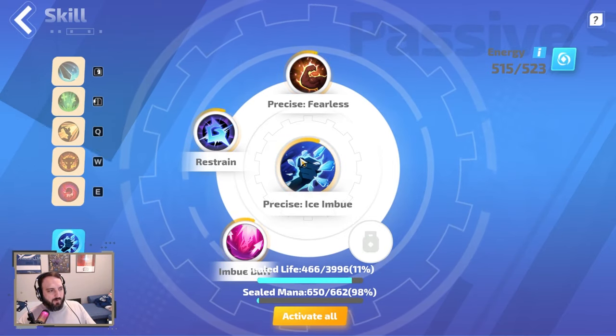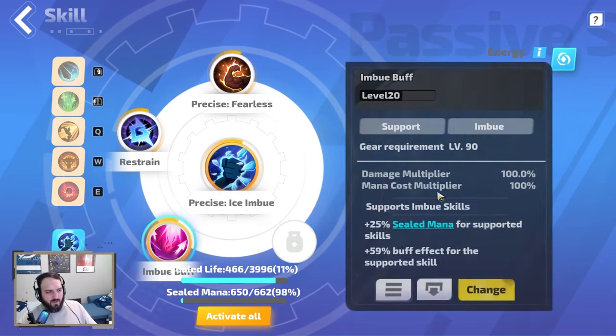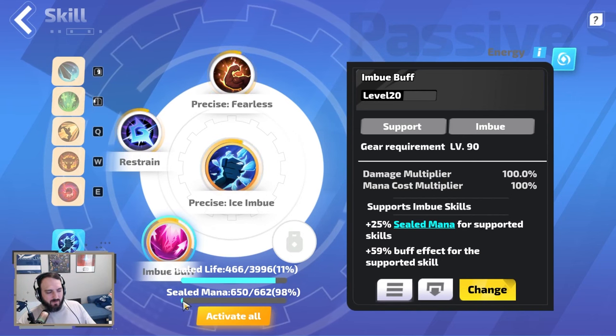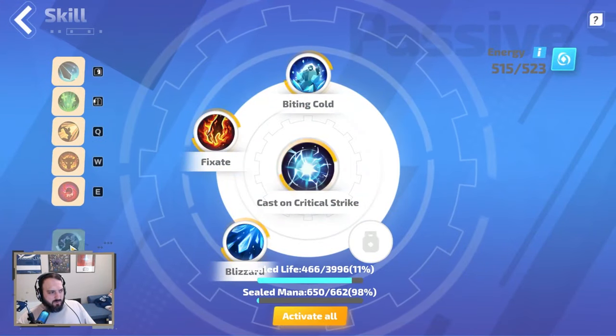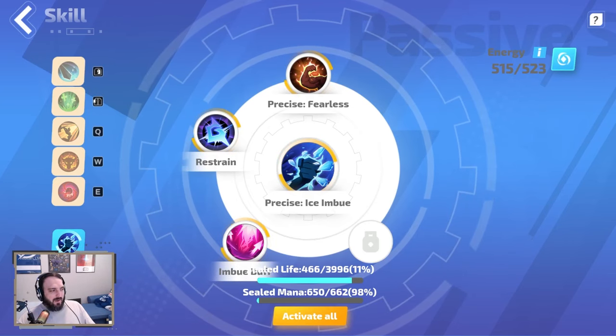Ice Imbue and Restrain are very important — you kind of need Restrain in the build. Without it, you can't run Imbued buffs. I only have 11 mana reserve left, so it's really important. If you can't get this, your damage is going to suffer, but I think it's okay.